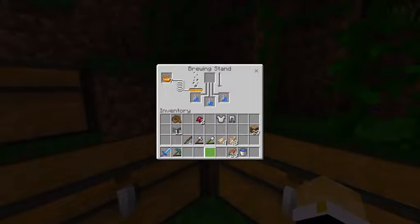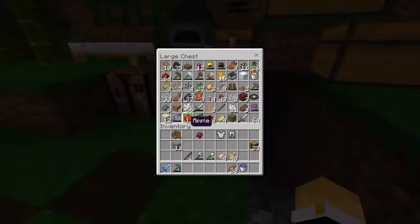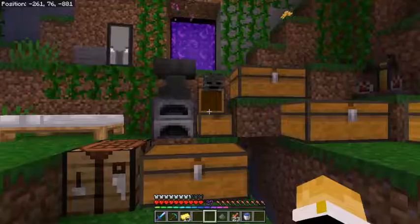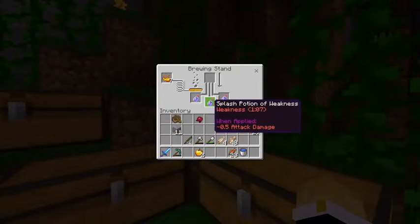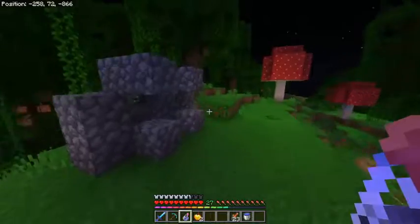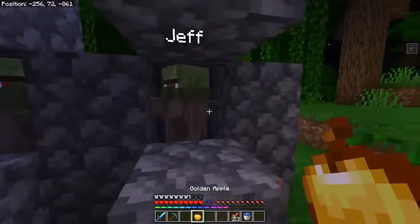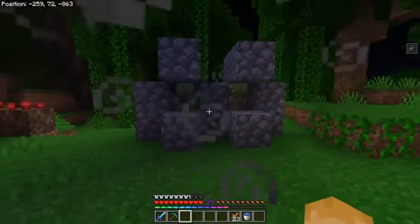We pop the ingredients in here and boom, it'll start brewing. We're also going to need some gunpowder so we can make it a splash potion, and we're going to need gold and two apples. Now we have three splash potions of weakness - beautiful! We grab one of these, bring them over to our zombie villagers, splash that on them, feed them the golden apple - boom, boom - and there they go. Now they'll become villagers in a couple of minutes.